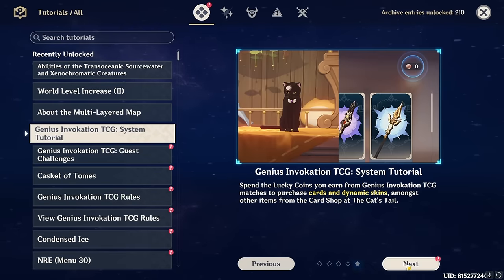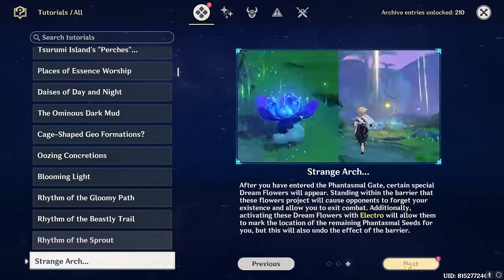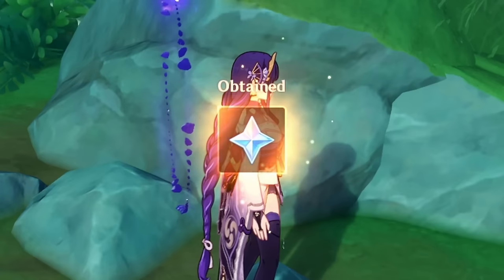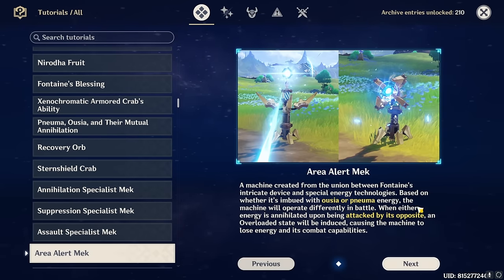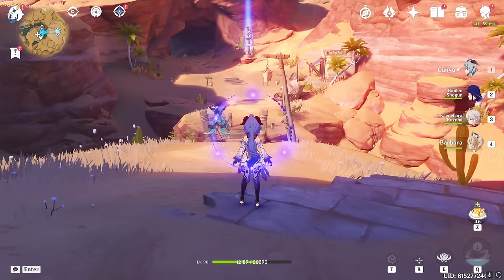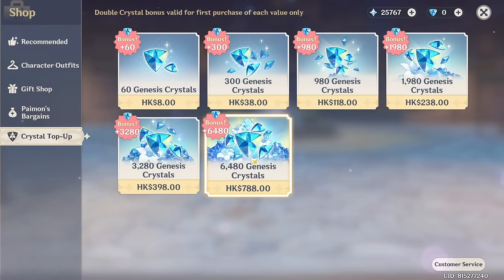If you're still short on primogems after trying all of these methods, you can consider giving the tutorial section a read — each page you read gives you 1 primogem, and if you've never opened it before, it just might give you enough for that last roll you need. And if you're really lazy and don't want to play the game anymore, you can always take out your credit card and buy the Welkin Moon and Genesis Crystals.